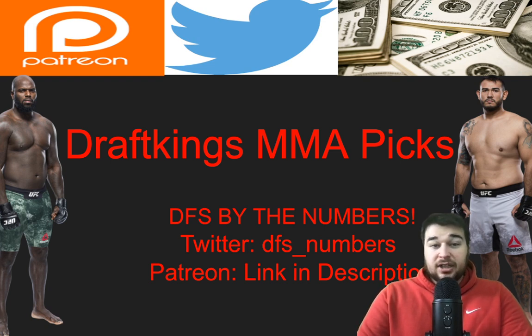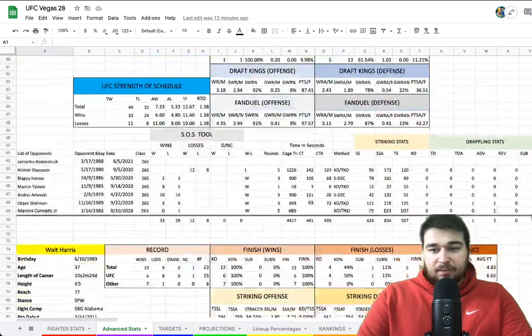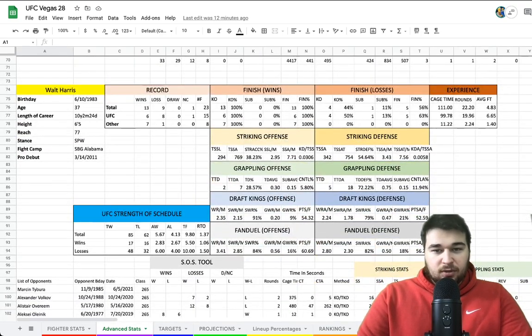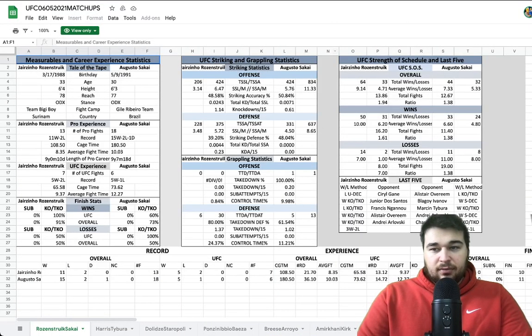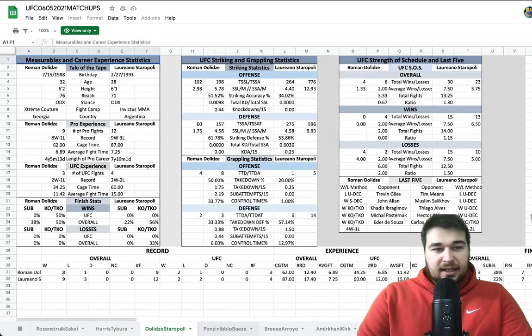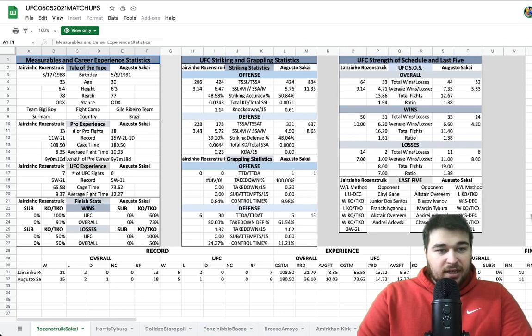It is now a phenomenal time to sign up on the Patreon. Last month I brought on Uncle Weezy with the advanced stat model — record, finish wins, losses, experience, striking offense, defense, and so much more. And this week we're also bringing on the matchup template where we have the matchup, tail of the tape, and pro experience all side by side, so you can really see the difference in stats. Very easy on the eye as well. Shout out to Uncle Weezy.